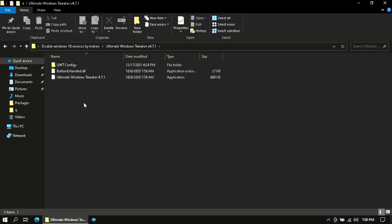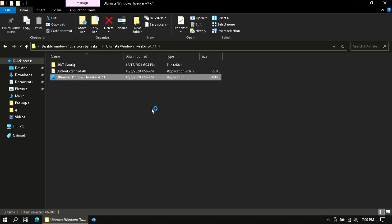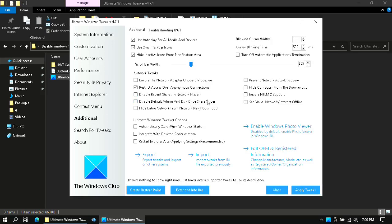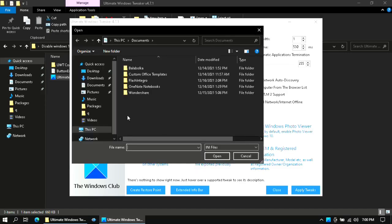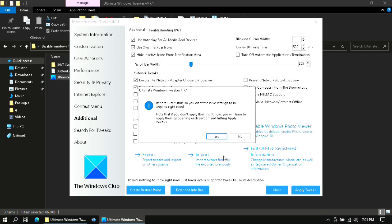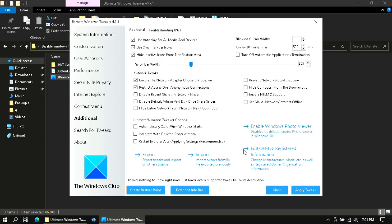Then go back and double-click on the Ultimate Windows Tweaker version 4.7.1 folder and open the application. Click on the Additional tab and click Import. Go to the folder location and double-click on Ultimate Windows Tweaker version 4.7.1, then click on UWT Configs. Select Small if you want a small taskbar or Large if you want a large taskbar. Click Yes and close the application.